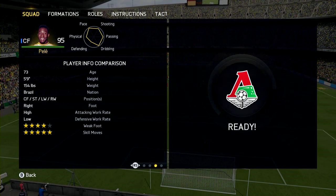Pele is also 5 foot 9, he's Brazilian of course, and he can play CF, striker, left wing, and right wing. He's right footed and he has high/low work rates. He also has a 4-star weak foot and a 5-star skill move set.